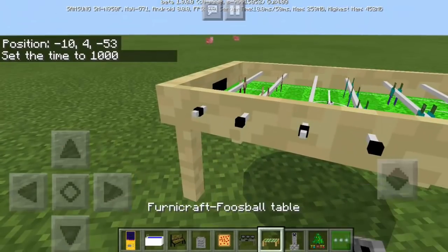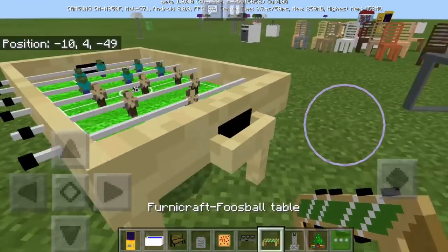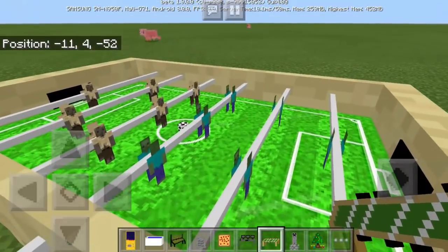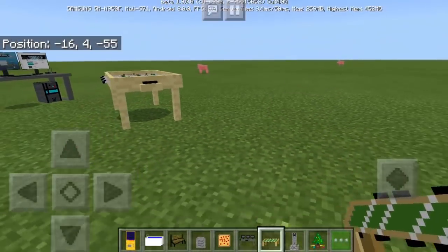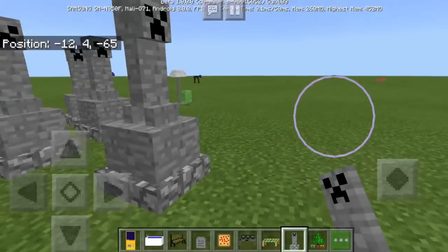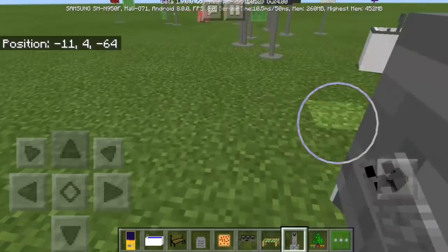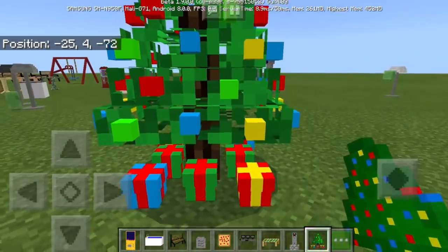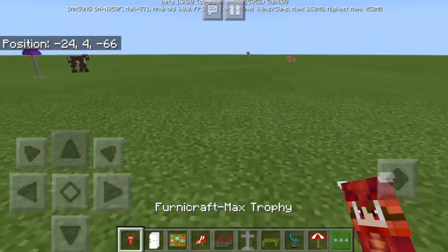This is called 'foosball' but it's a football table — zombie versus husk in a football match! I like it. We also have the creeper grave — here lie the creepers. You can dig and put creepers there. And a Christmas tree — so awesome!